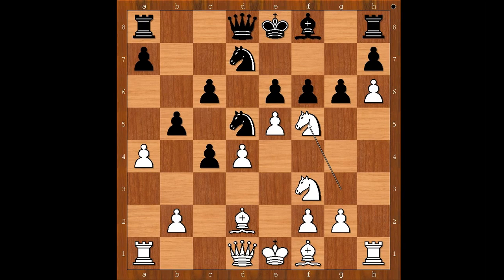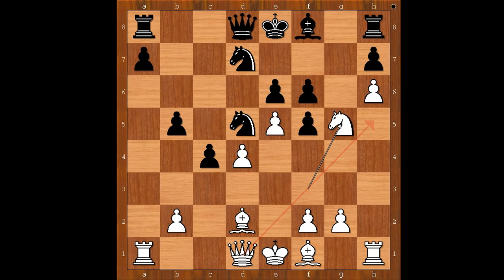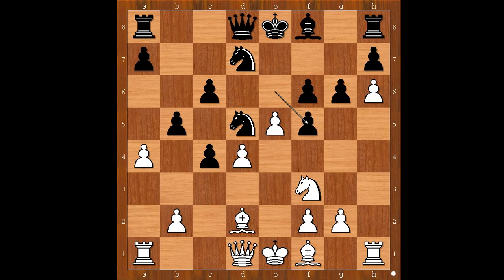The general rule says to capture towards the center. Nepomniachtchi played e takes on f5 — that's the correct way to capture in this case. If g takes on f5, a takes on b5, c takes on b5, and now knight to g5 intending queen to h5, which is very unpleasant for black. So we have e takes on f5, a takes on b5.